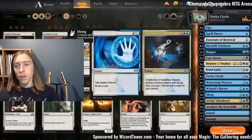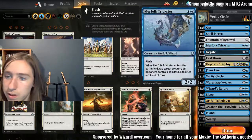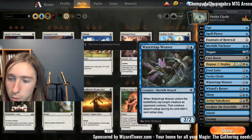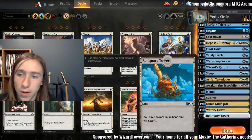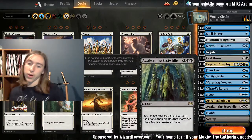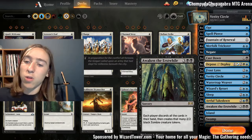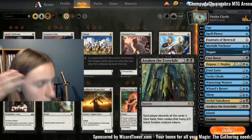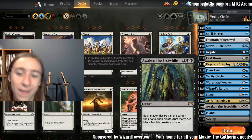We'll also add Sleep and Artful Takedown. Once we've drawn the cards, we can beat face with a bunch of two-twos — Merfolk Trickster, Frost Lynx, Watertrap Weaver. We can also play Reliquary Tower to keep all those cards in hand, use Sleep, or cast Awakening of the Erstwhile: each player discards all cards in hand then creates that many 2/2 zombies. If we play this right, we'll be discarding two or three cards from our opponent's hand while we make ten or twelve zombies and end the game.